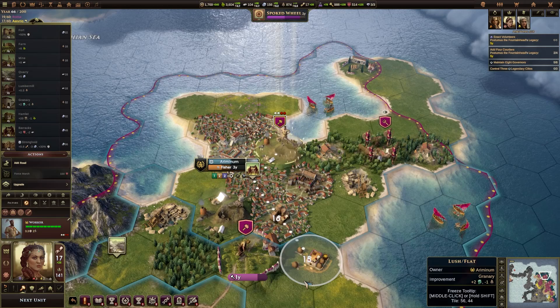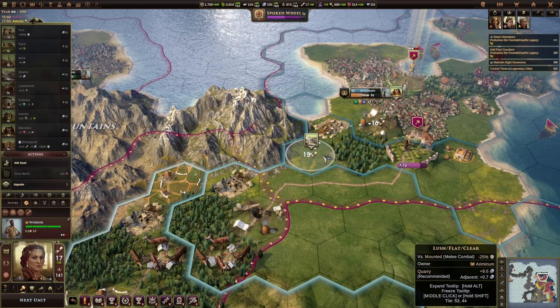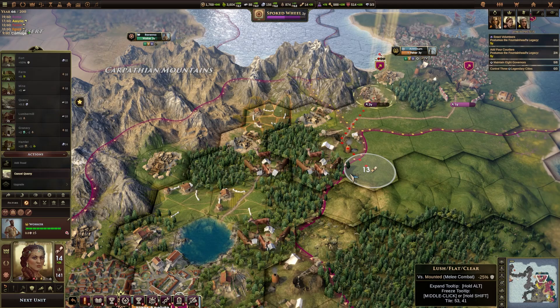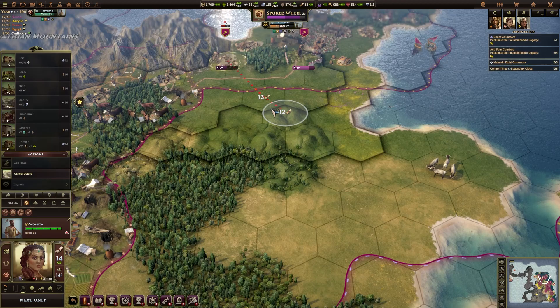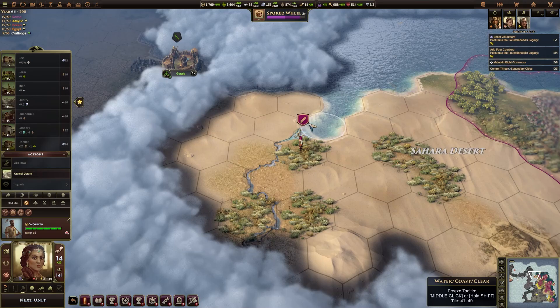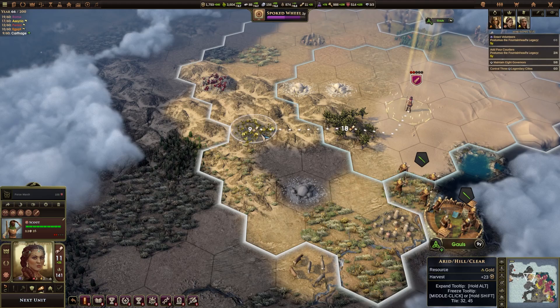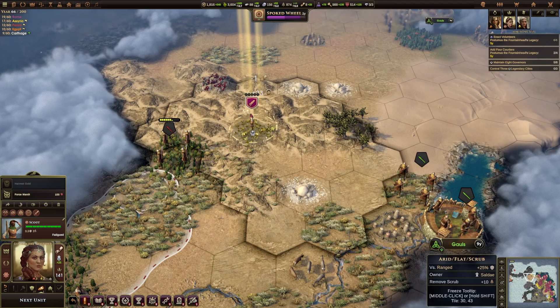We have one more worker — not a great deal for you to do, but you are in the correct city. A quarry is perfectly fine with a minor adjacency bonus. I'll probably want to start moving some of my own workers back to Rome — there's a worker coming up here so this is going to take a little while. I can do a little bit of exploration in this direction so we can see the Gauls. Can we harvest any of these? Oh, barbarians — that's not good. Let's harvest the gold though.